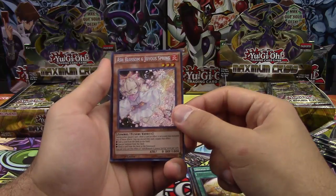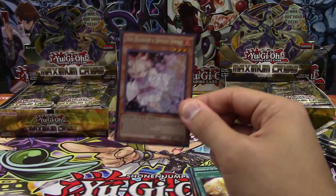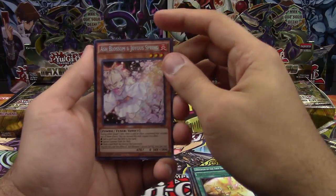All right. So here we got Boa Baboon, Phantasmal Spiral Grip, Disciples of Draco Phoenix, Magician's Restage, and... Whoa! Ash Blossom and Joyous Spring! This box right here is fine. First pack and we get probably one of the most expensive cards in this set.